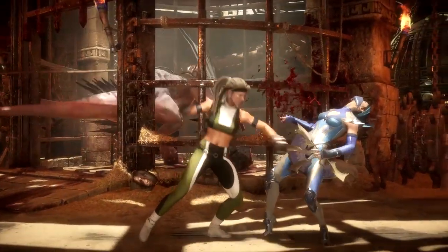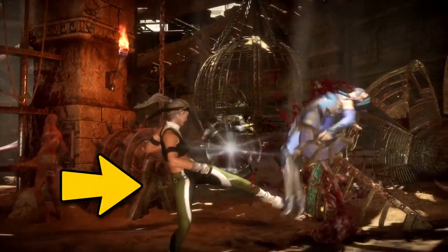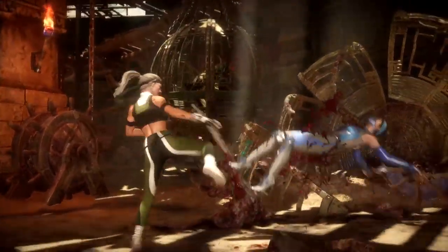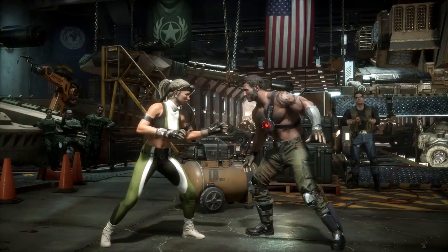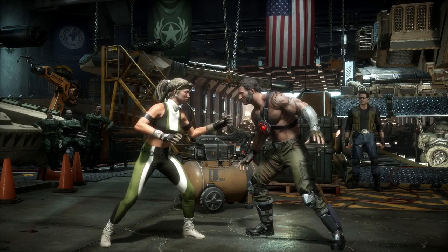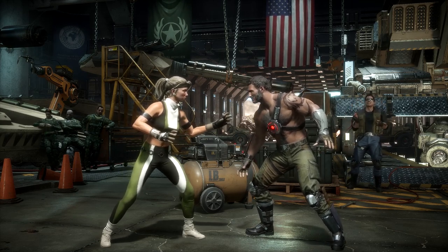The faster you dash cancel, the more likely the opponent will remain airborne. It all starts with successfully dashing into 3-3. Once you place your opponent at the highest peak, you have to immediately micro dash next, otherwise this will happen. This is an advanced combo, so if you're not comfortable with the dash mechanic yet, don't worry — I highly suggest going with the alternative version.